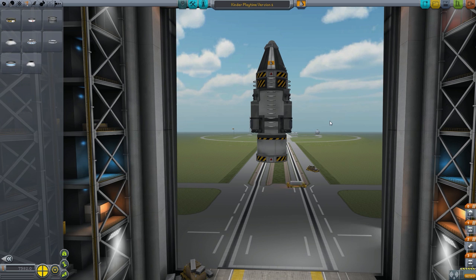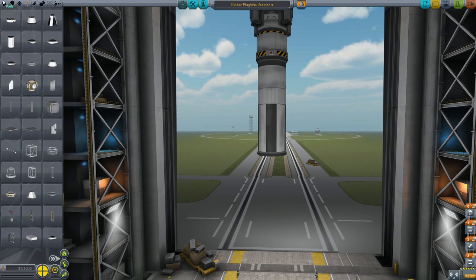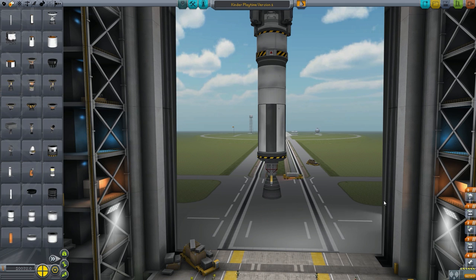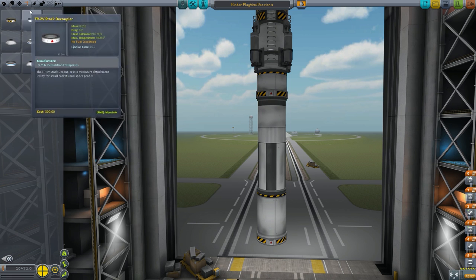So this is going to be the lander. We put another coupler on because we want to separate things. We got a long one. Let's get another coupler and it will be gone.